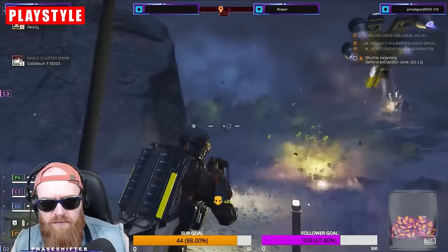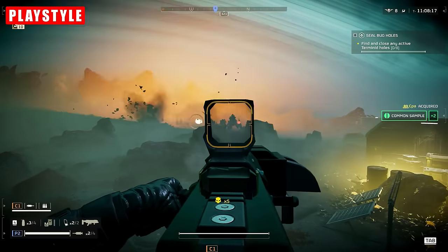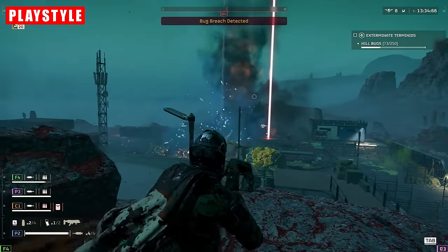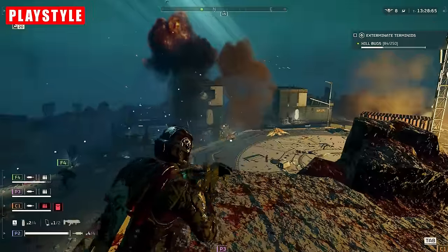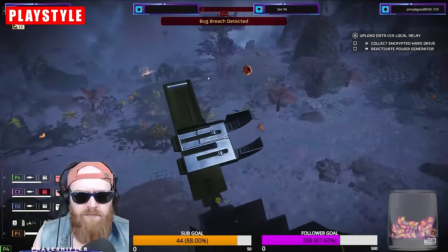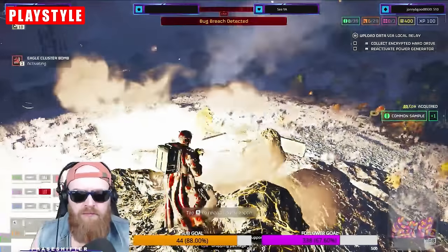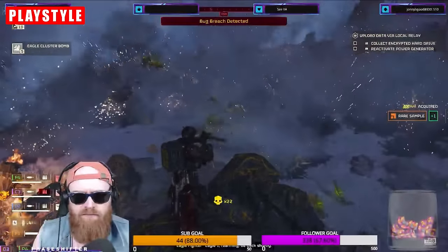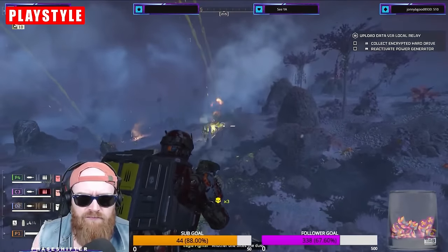Your primary source of damage is the trusty grenade launcher — an absolute powerhouse when it comes to dealing with packs and waves of enemies. Once a threat is identified, a quick decision needs to be made: do you throw down your eagle cluster strike, deal with the group with your main weapon, or rain hell down on your enemies with the grenade launcher? Your decision will likely be swayed by two factors: the volume of the enemies and the composition within the pack. For example, if I see a group of terminids with numerous bile spewers, I am absolutely emptying my grenade launcher because these are high priority targets that can end a mission.